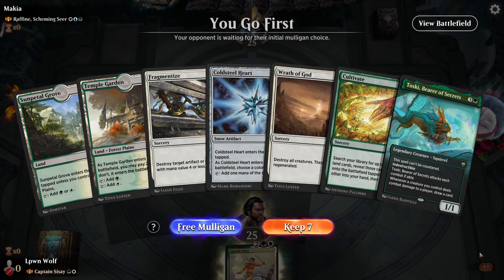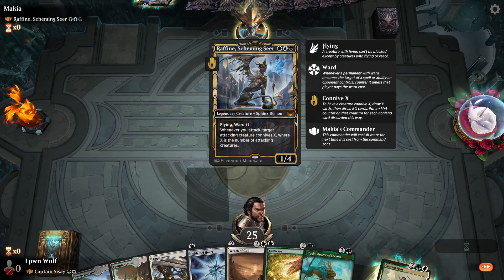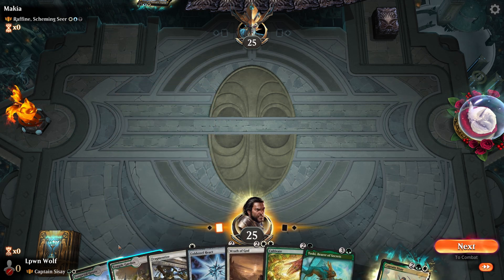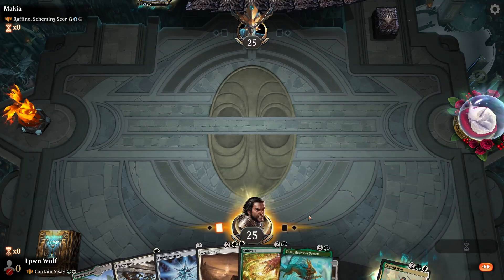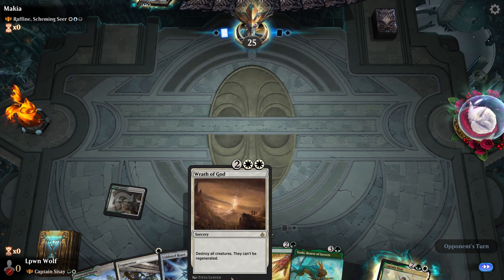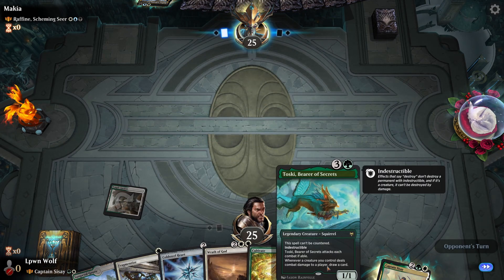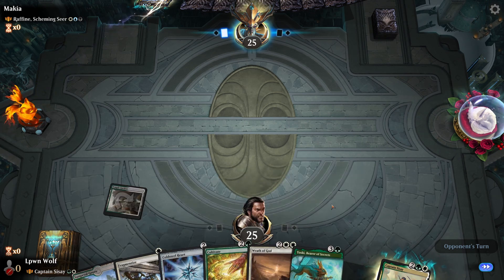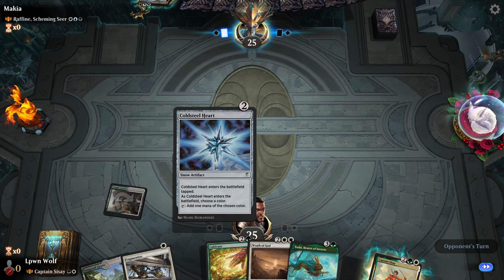We're first against a very powerful General Ruffine — probably some kind of Esper reanimator shell, looking to put stuff into the graveyard, reanimate them on turns four to five, and then potentially finish us off with humongous creatures. We do have Wrath of God and a board wipe, so this might be useful. Toski can actually survive the board wipe, so getting him out first could be important. Cultivate is really solid here as long as the Coldsteel Heart gets to hit the battlefield.